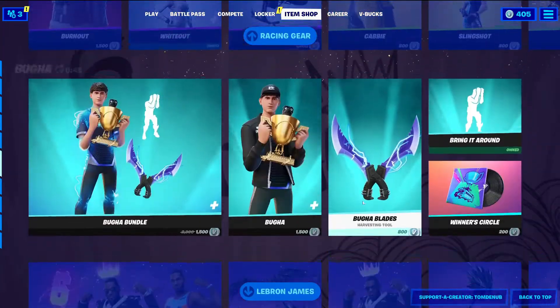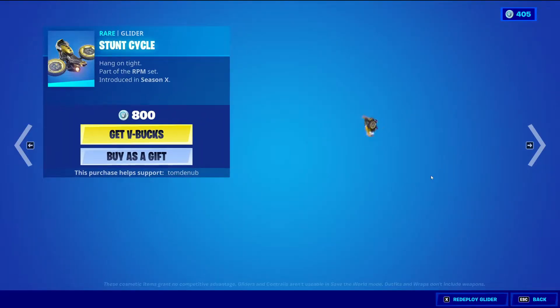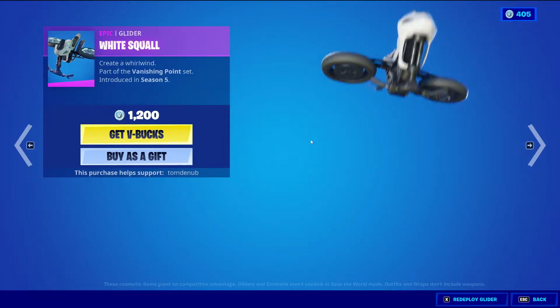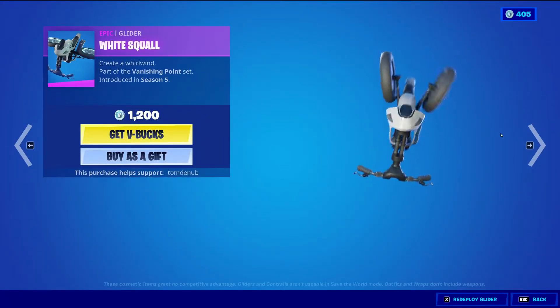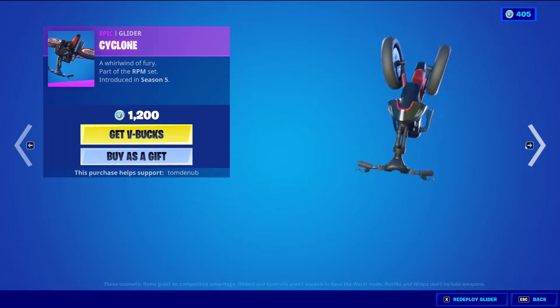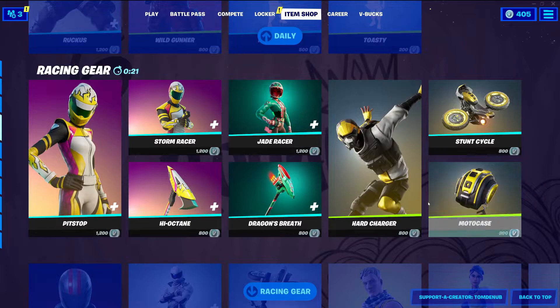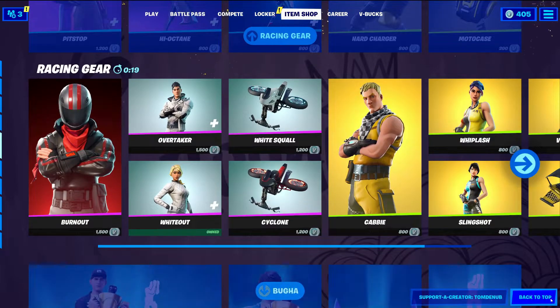So we have about 45 seconds before the item shop changes, but I want to show you something. Look at the Stunt Cycle glider — it's like yellow and black with a little bit of red at the front. And then the White Squall is the exact same thing but just white and black. So they just cheaped out for these and sold them all separate. They're all 1200 V-Bucks and I don't know how I feel about that. That's kind of cheap in my opinion.